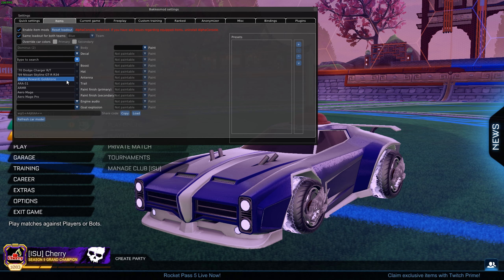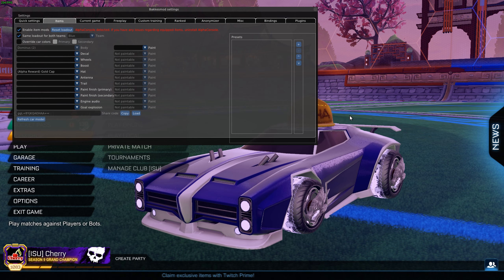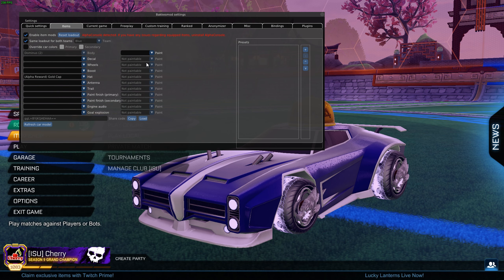The next thing you're going to want to do is literally just choose whatever you want. As you can see, I go to Hat, go over to Alpha Reward Gold Cap, click it, and now that is on my car — it is as simple as that. Now, nobody else in the lobby can see you with it. If you want other people to see you with your Alpha Cap, then unfortunately you're just going to have to go buy it.